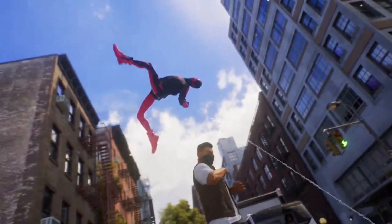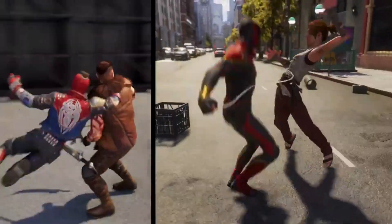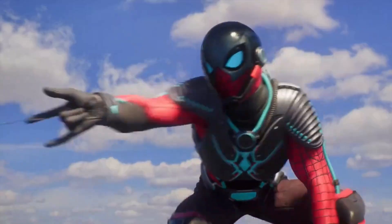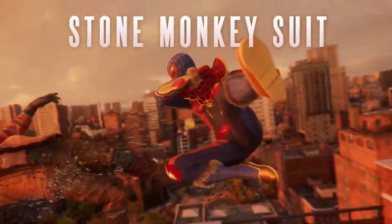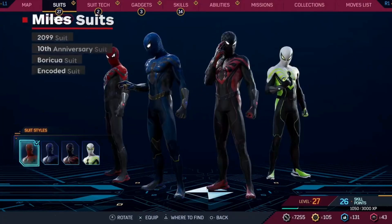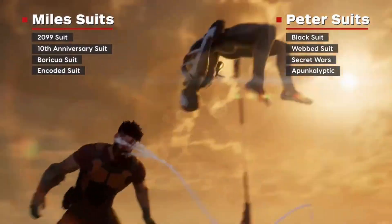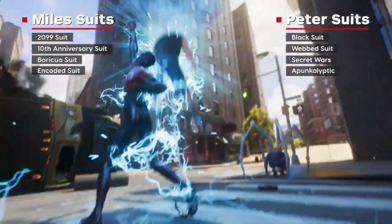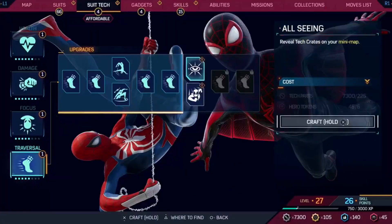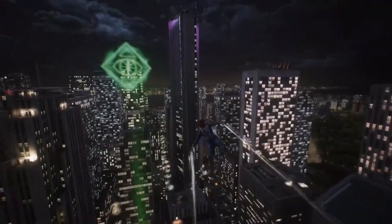The cherry on top of an already impressive gameplay session was when they let us get a sneak peek at some of the new costumes. In total, Insomniac says there are 65 suits to unlock, and each has different variations, bringing the grand total to 200 different combinations you can wear. Miles had a 2099, 10th anniversary, Warakua, and an encoded suit, while Peter had the classic black suit, web black suit from the Sam Raimi films, Secret Wars Civil War suit, and apocalyptic suit. Suit tech upgrades include health, damage, focus, and traversal perks — the latter focusing on things like web speed with your web wings.